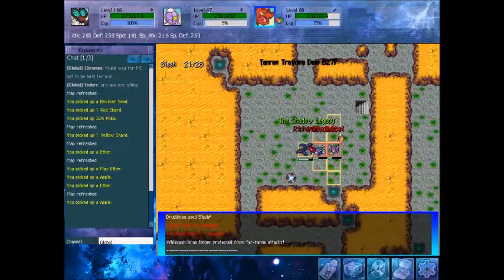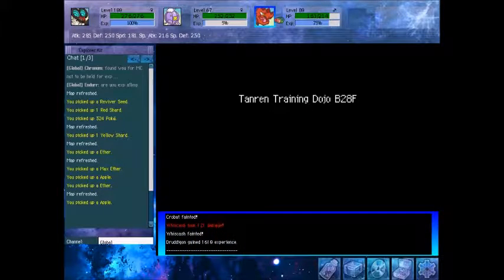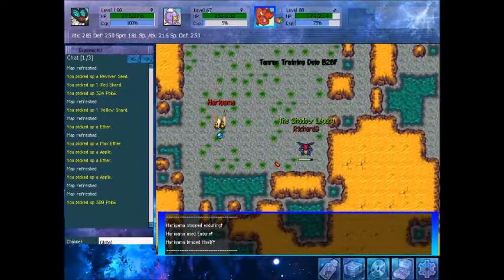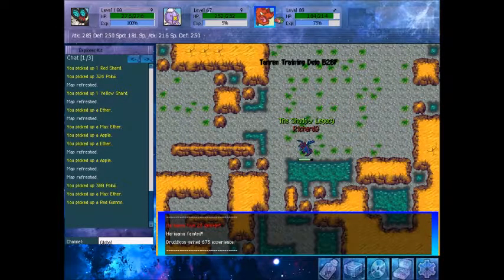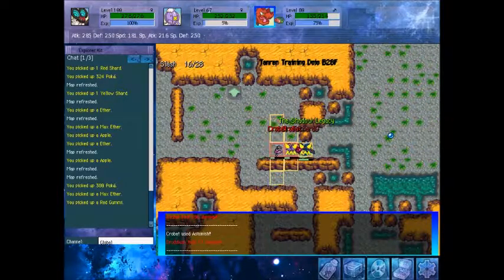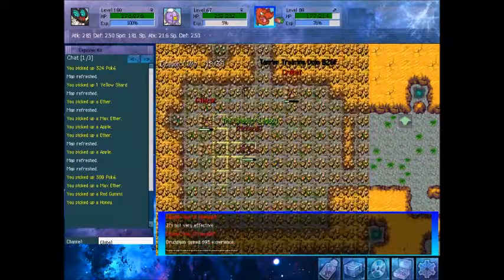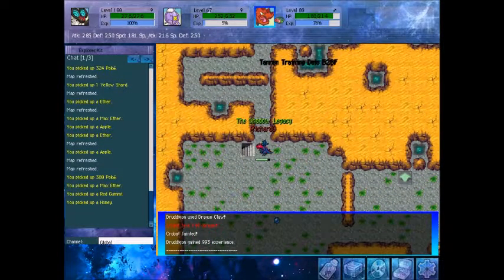Something we haven't come across yet that can spawn are Hippodons, and they will have the Sand Stream ability, which will summon a sandstorm. While you can use Cloud Nine to negate sandstorms at the start of the floor, as soon as you switch, if something spawns with Sand Stream the sandstorm will still go through. So the only way to effectively use Cloud Nine is if you're training your Cloud Nine Pokemon here — most likely Altaria, due to being a flying type.